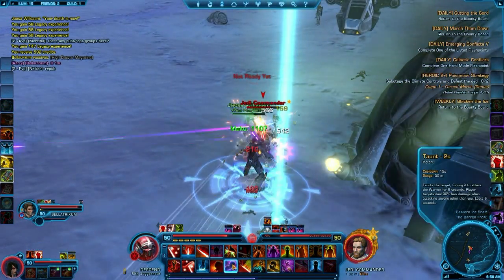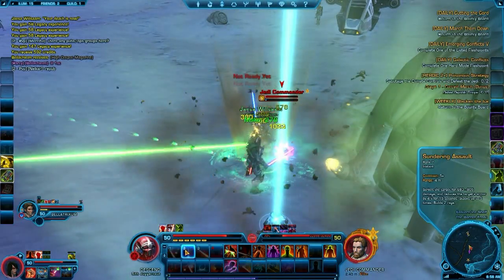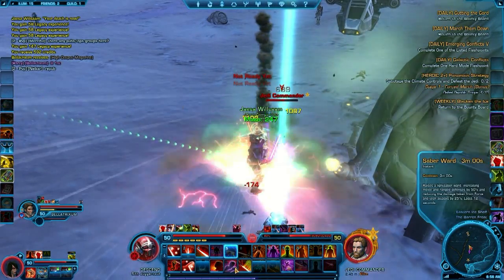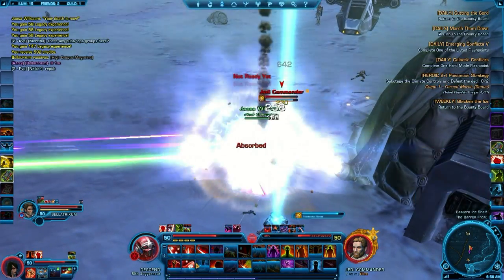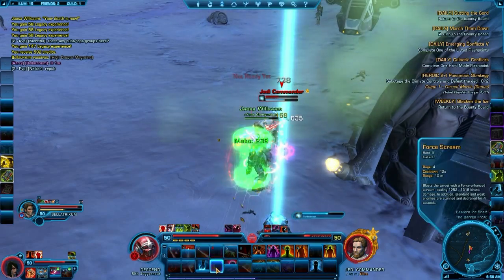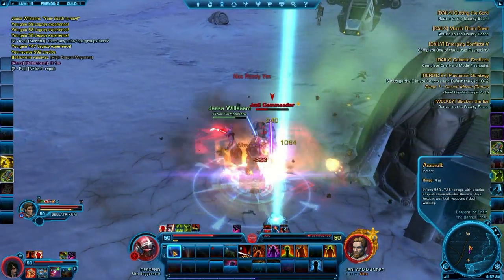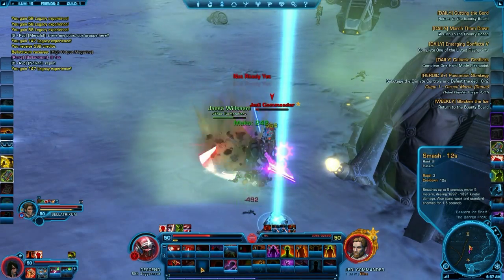The pet I have out is Jaesa, and I pretty much just switch between Jaesa and Quinn depending upon what I need. If I need a good healer, then I use Quinn. If I just need to burn through a lot of targets, then I go with Jaesa. Pretty much cool things about the Sith Juggernaut is you get a lot of interrupts, a lot of stuns.